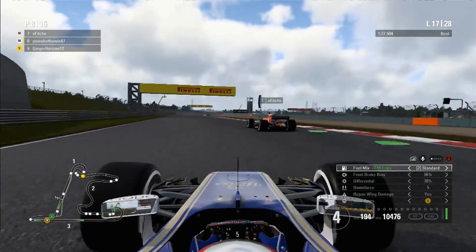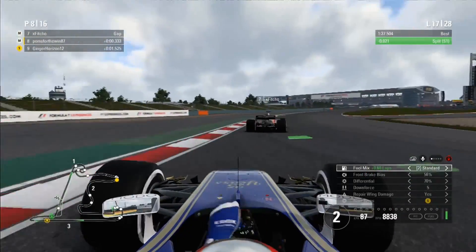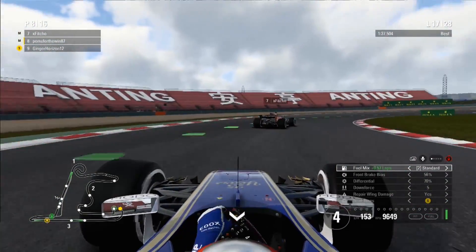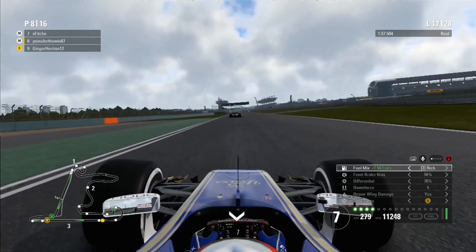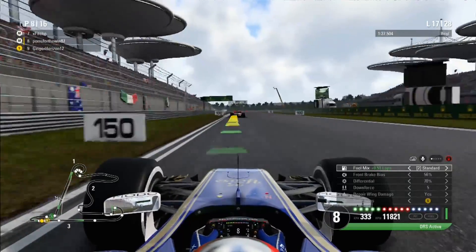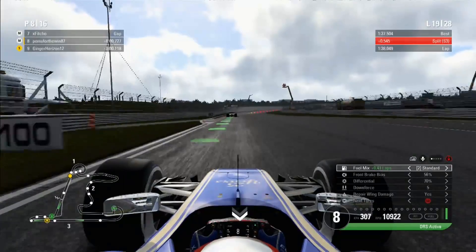On lap 17, battling for 7th place. I get a sloppy exit from the snail section which would have given me good DRS and a good opportunity down the back straight. The Toro Rosso — Ginger Horizon — just came out of the pit lane on soft tyres. I think he might be on the two-stop strategy. I actually tapped the back of him — that's how much pace we've got. Very fortunate we didn't get any damage there. Now Ginger Horizon is all over the back of us on much fresher tyres — it's going to be very difficult to keep him behind.